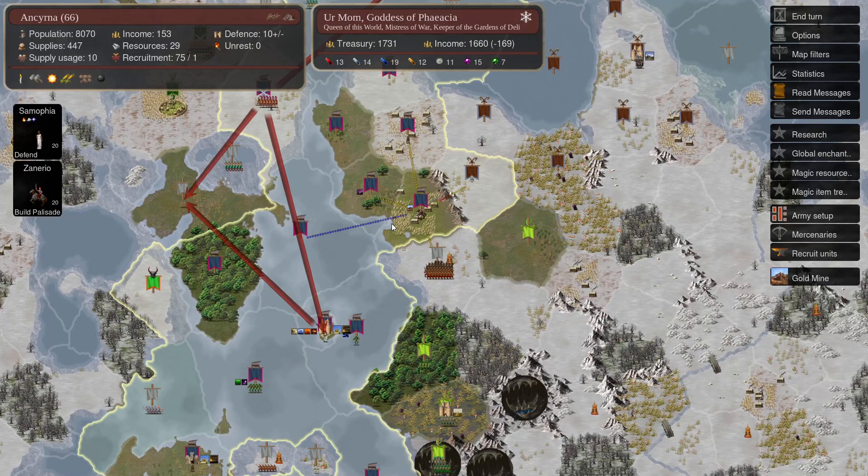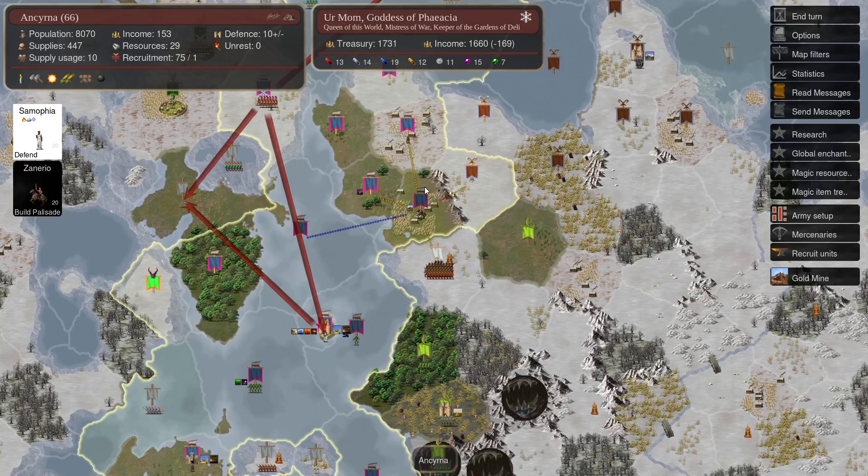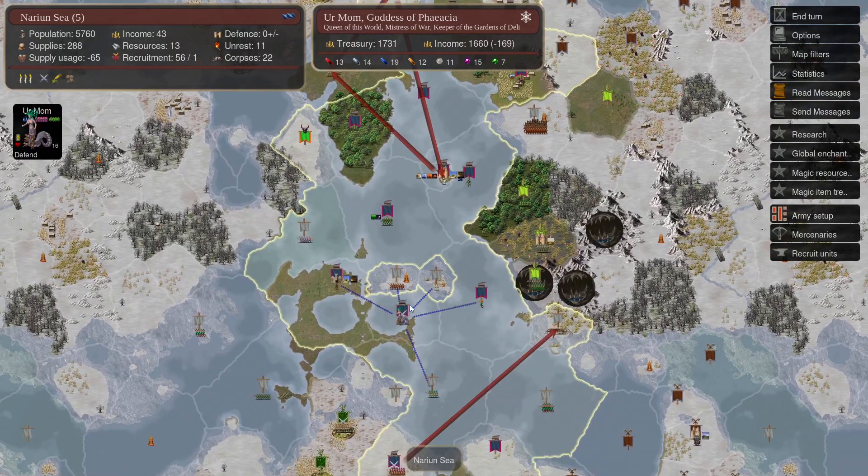Palisades are almost done here. We've made a Colossi Weaver who has moved out here and will be building the lab in here this turn.